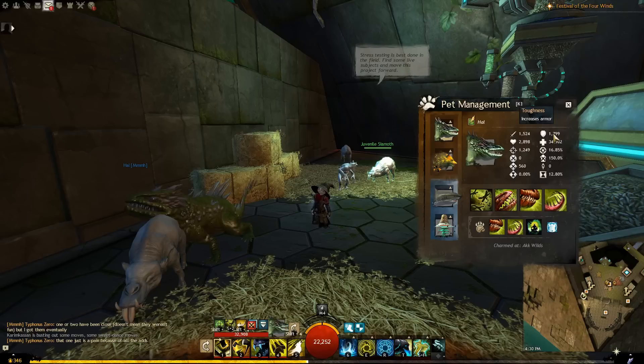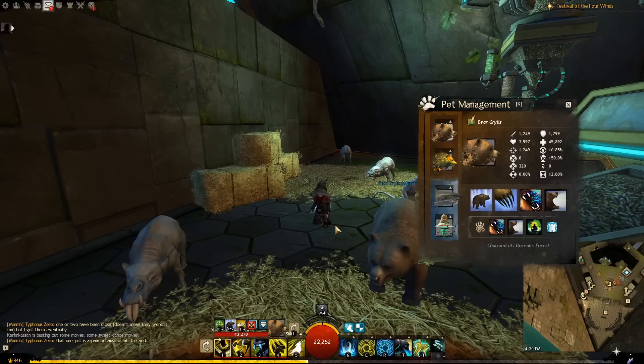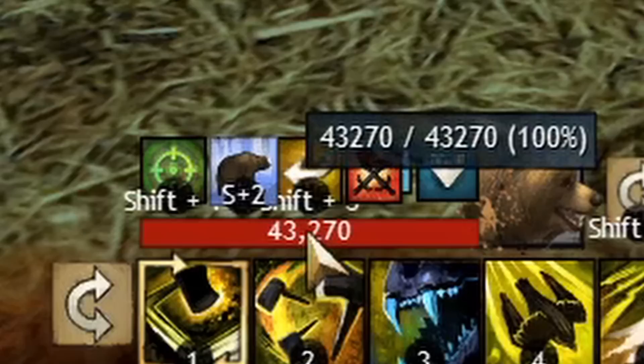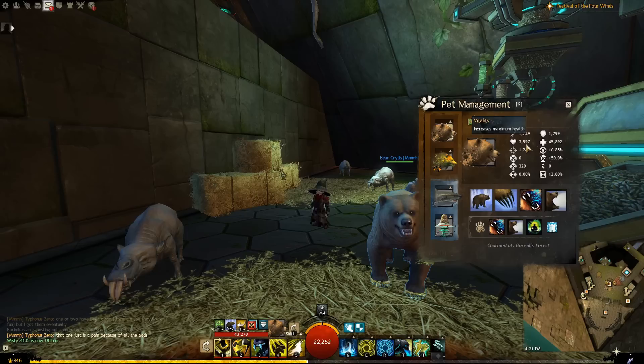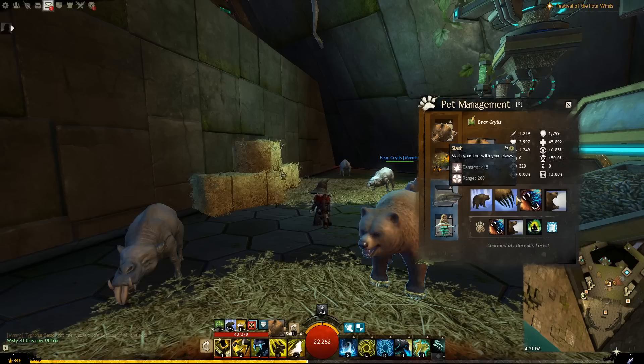Another excellent option for the leveling process is bears. Bears are one-trick ponies. I'm currently on my level 80 ranger in druid minstrel gear with 22,000 health, and this bear has 43,000 hit points — almost 4,000 vitality and almost 1,800 toughness. Insane. Additionally, it has a self-healing move and a move that makes it indestructible for a few seconds. It doesn't die. It effectively does very little damage — its whole thing is 'I don't die.' So bears and drakes are excellent options during the leveling process.